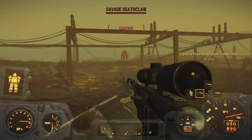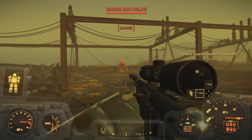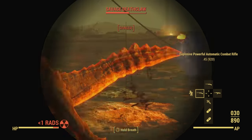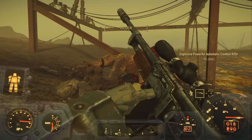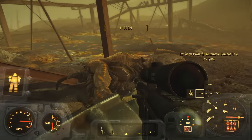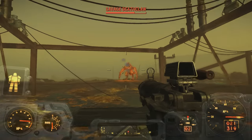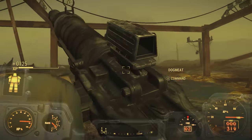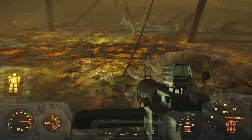Okay here we go — Explosive Powerful Automatic Combat Rifle. That's a mouthful. So this is a Savage Deathclaw. Killed him pretty quick. Let's see what the assault rifle does. The assault rifle seems to be the better gun here.